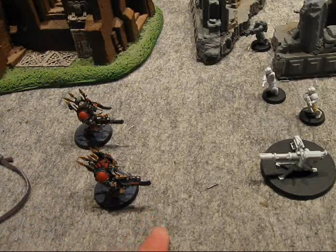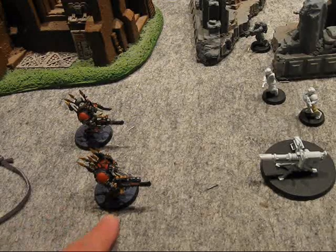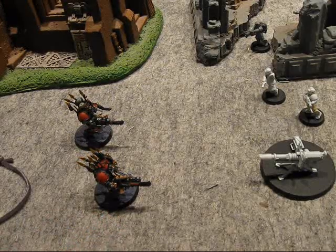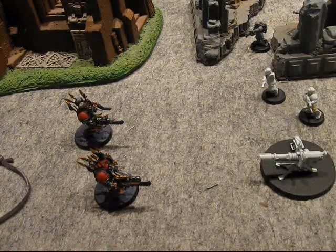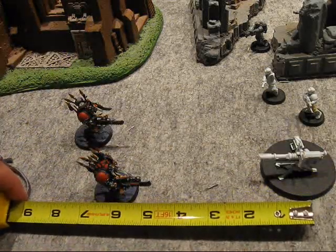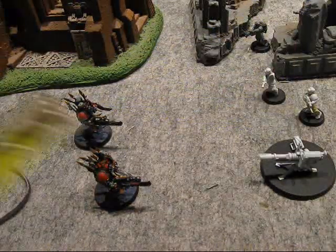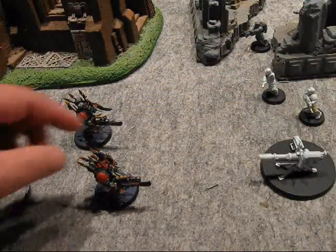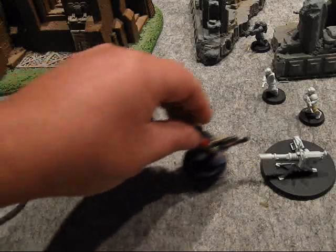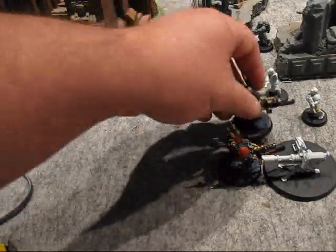So you'd basically move. These guys could have moved in the movement phase, and if they ended up there — since they're terminators, they could have shot. And then whatever they didn't kill, you can move six inches. And you can see both of these guys would be in. What you do is you move closest to closest. The first one has to be closest to closest.